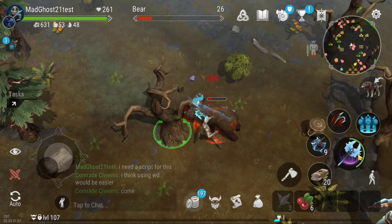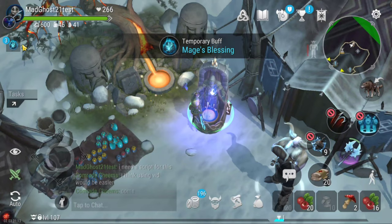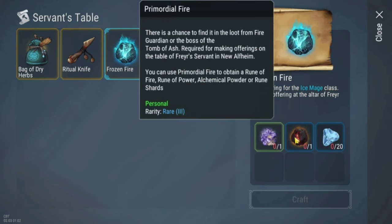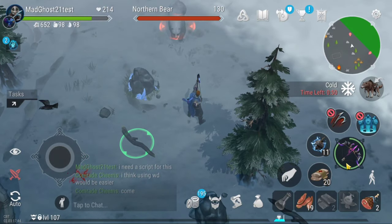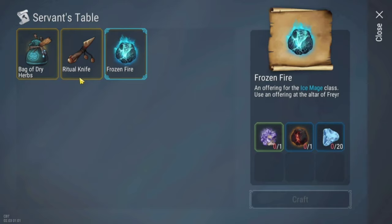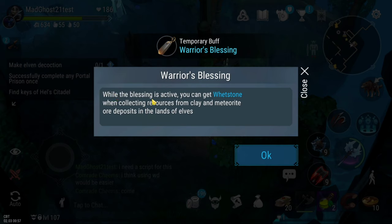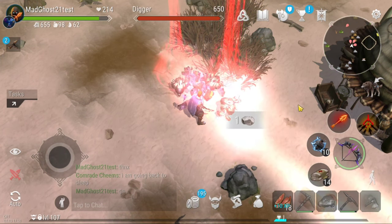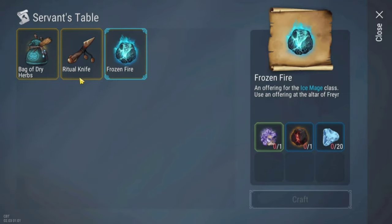The statue in the army camp allows you to get dry herbs from the red forest location while farming herbs and berries. These herbs allow you to make a bag of dry herbs which you can donate for the healer class. The statue in the giant camp allows you to get moonstone crystals while killing enemies in Jotunheim lands. You also need primordial fire, which you can sometimes get from killing the fire garden or the boss of the ash dome. After getting all the items you can craft the frozen fire, which you can donate for the ice mage class. The statue in the great tree allows you to get whetstone when farming resources from clay or meteorite in Elves lands. Whetstone will help you craft ritual life which you can donate for the berserk class. Each offering item gives you around 2000 points.